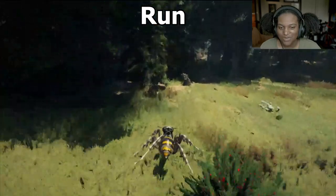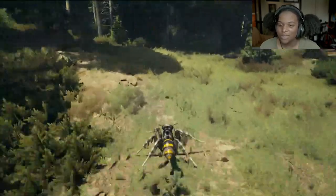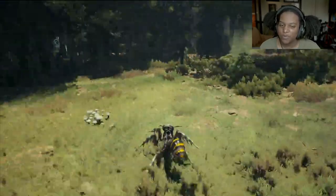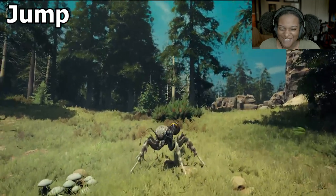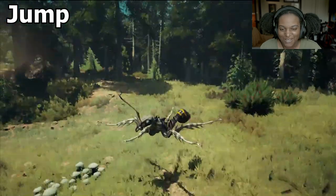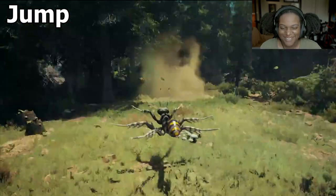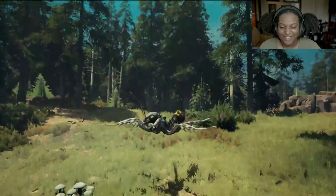Run — okay, the legs are moving a little too fast, and I feel like we're not going the speed that we should be. Like the speed doesn't match how fast the legs are moving. Let's see if we have a jump. And we do! And it's just as high as the baby. We splay our arms out. That's so amazing. Oh my god, I'm just going to be doing this all day. That's so cool.